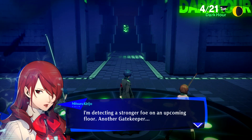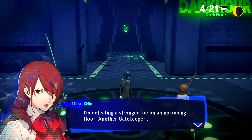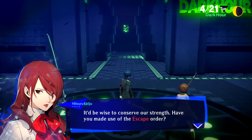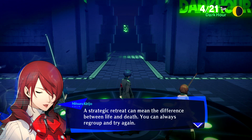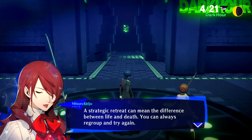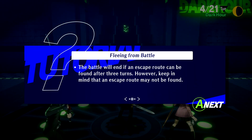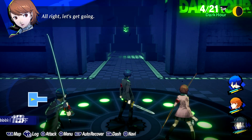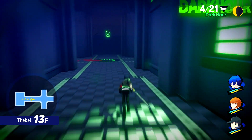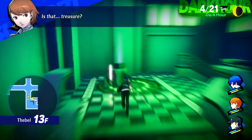I'm detecting another strong foe on an upcoming floor — another gatekeeper. It'd be wise to conserve our strength. Have you made use of the escape order? A strategic retreat can mean the difference between life and death. You can always regroup and try again. This is just the game giving us a tutorial on fleeing from battle; we've already gone over that in other versions of the game.